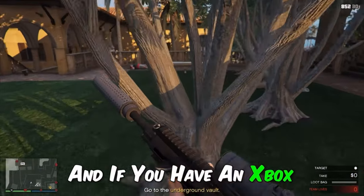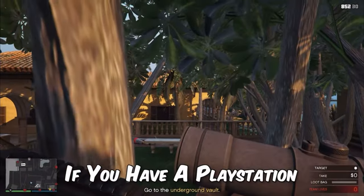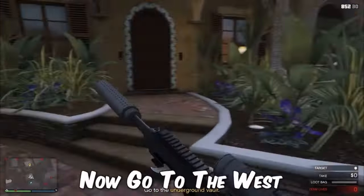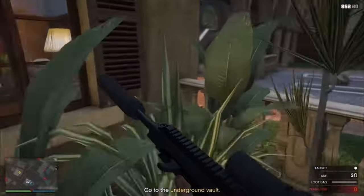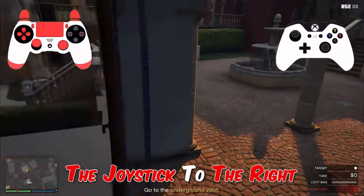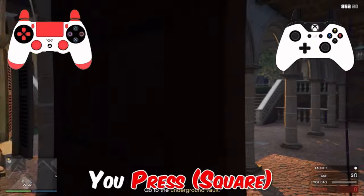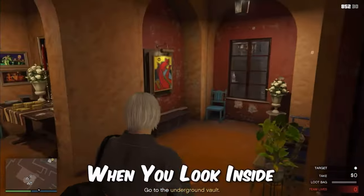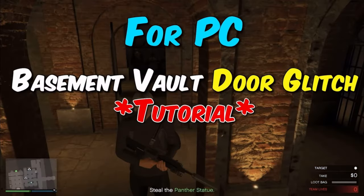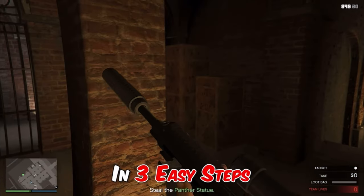For console, jump up to the tree — on Xbox press X, on PlayStation press Square — until your character falls down. Move the joystick to the left so he falls. Then turn back around, go to the ledge, move the joystick to the right, press X or Square, and you will phase through the wall.